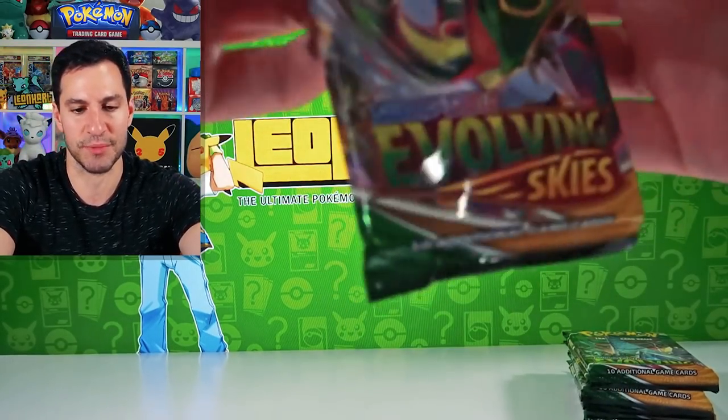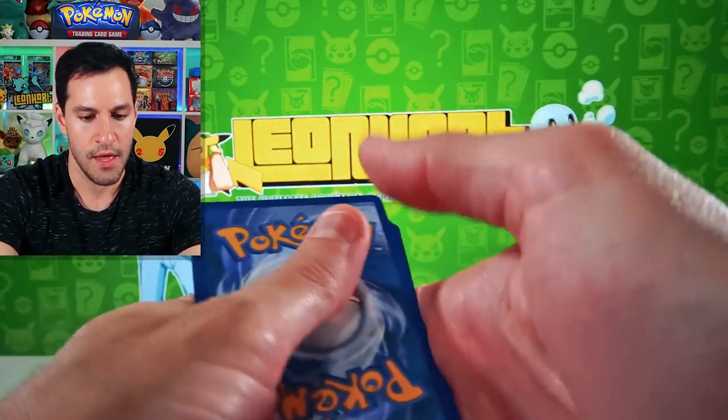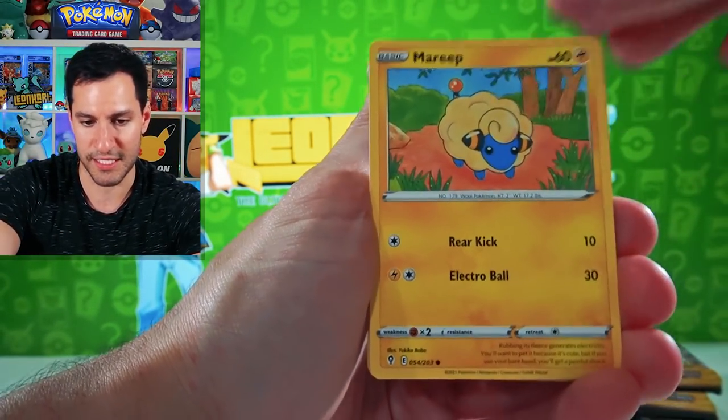Rescue, Ursaring, Petilil baby - bungaboo in a lily lily. So we got about maybe eight or nine packs left. I'm expecting some regular full art V's, maybe another V Max or two. I've noticed you get around like four V Maxes in a box but it's not always exactly that.